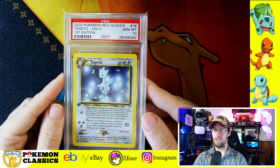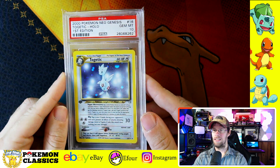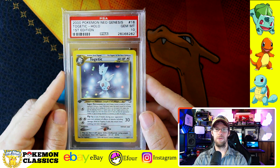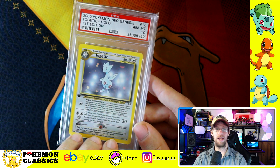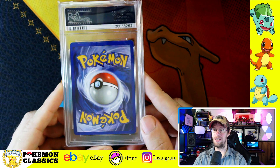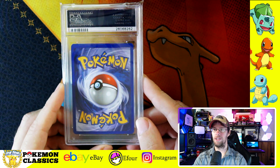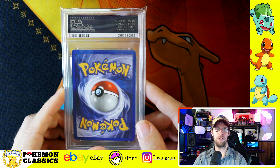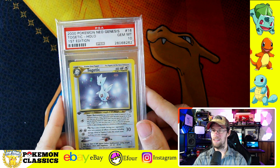Next up we've got Togetic. Togetic is really cool — Togepi was featured pretty heavily on the anime; it's Misty's Pokemon and she cared for it much like a child. So Togetic is the evolution. I think we were all curious about that when the first clips of the Japanese anime were released in the United States — what are these new Pokemon? And so we get Togetic in the Neo series.